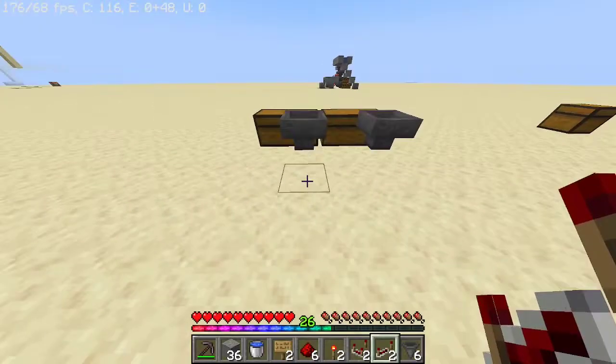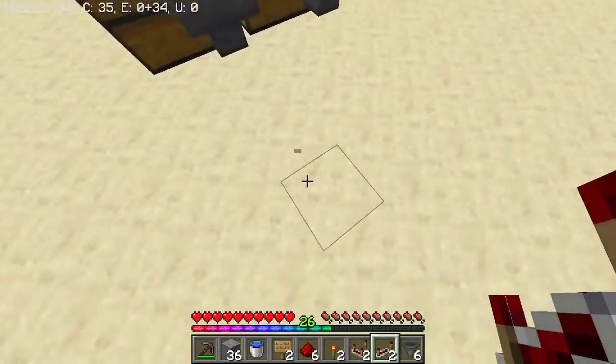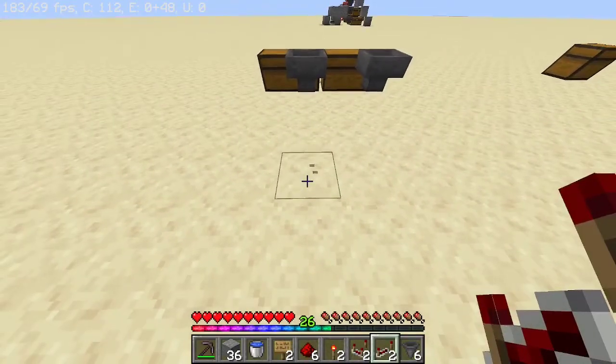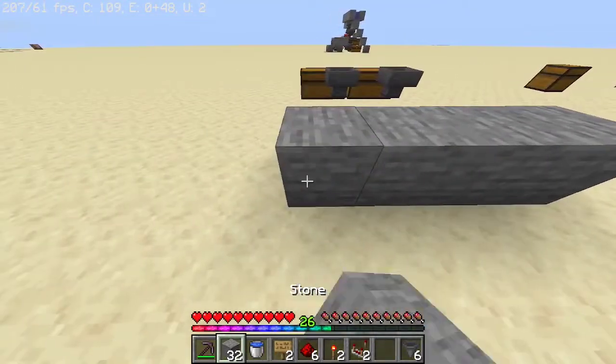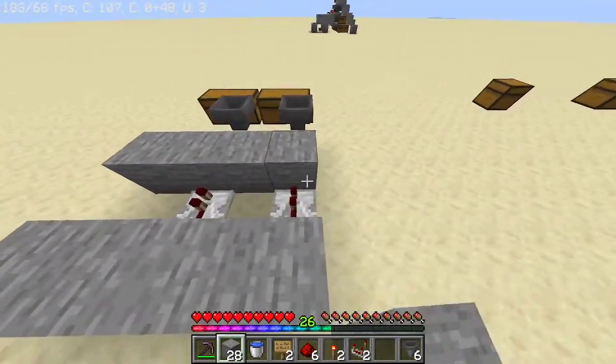Now that you've done that, you're going to want to count two blocks away — one, two — and then right here on this block, you're going to want to place a Redstone repeater behind each hopper. Now that you've done that, just place stone behind and in front of the repeaters.